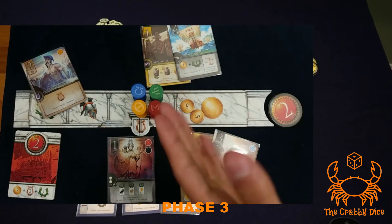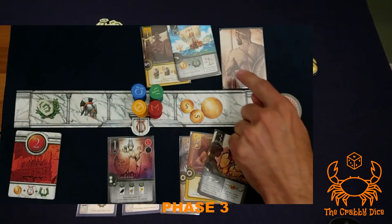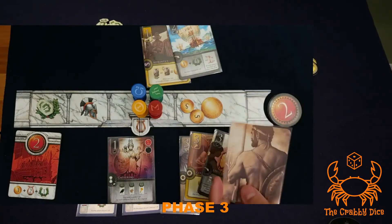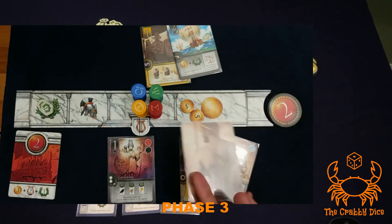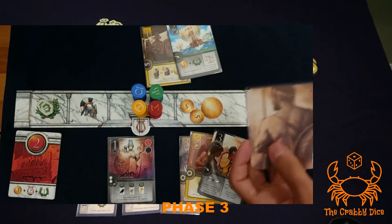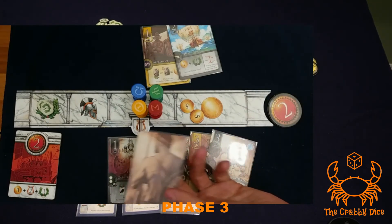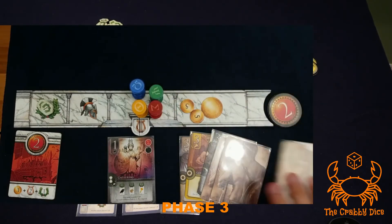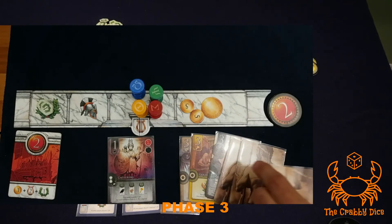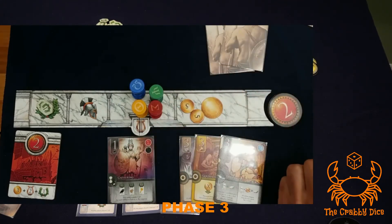Citizens can also be moved into your Elysium where they act as wilds — pretty amazing — but there's a big downfall: each citizen in your Elysium is negative two points at end of game. Five citizens would be negative ten points. You can use them to extend any legend, whether a numbered or family legend. So if you used wilds to complete a threes numbered legend, it scores 12 points but the citizens subtract from your total.